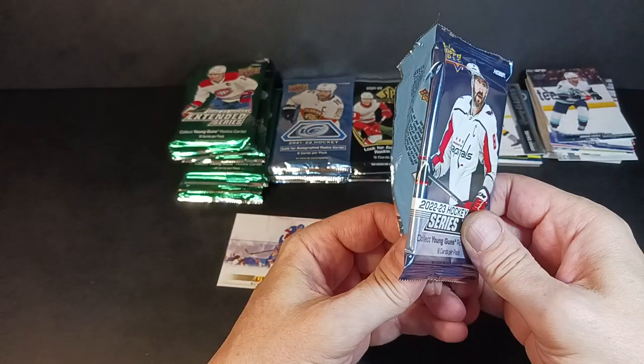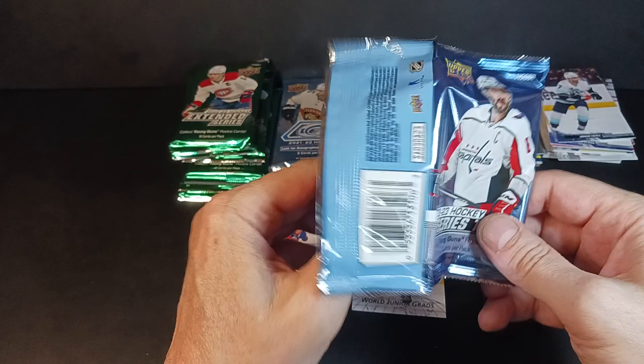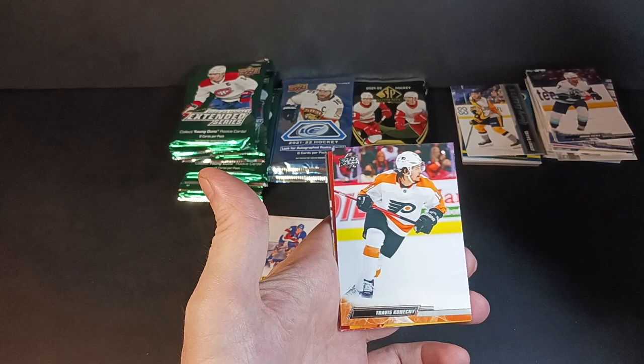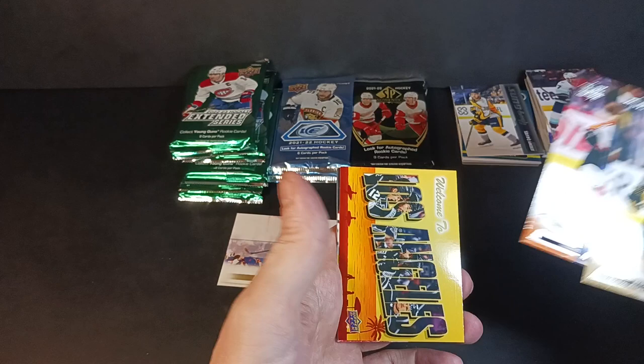I wonder who the modern-era player is that has the most Upper Deck cards. I'm thinking Ryan O'Reilly — that guy's been traded a lot. His 09-10 young guns came out when he was a teenager and he's still got years left — tons of different cards. Riley Smith, Stanley Cup winner. Riley Smith the misfit himself. Stamkos, also a Stanley Cup winner. Konechny has not won anything.